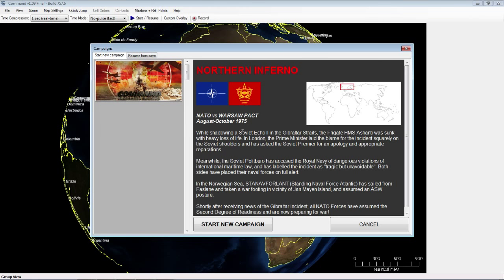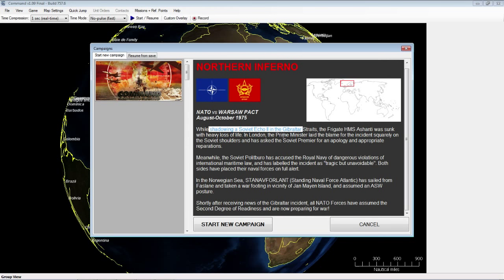It looks like some kind of frigate was sunk while shadowing a Soviet submarine. The Prime Minister laid blame squarely on the Soviet shoulders and asked the Soviet Premier for an apology and appropriate reparations. Meanwhile, the Soviet Politburo — basically their ruling body — accused the Royal Navy of dangerous violations of international maritime law and labeled the incident as tragic but unavoidable. Both sides have placed their naval forces on full alert.